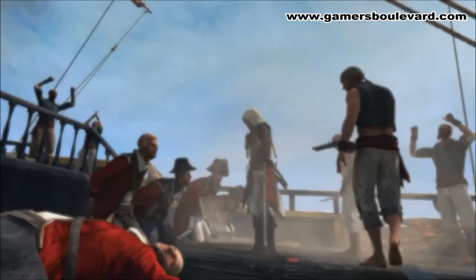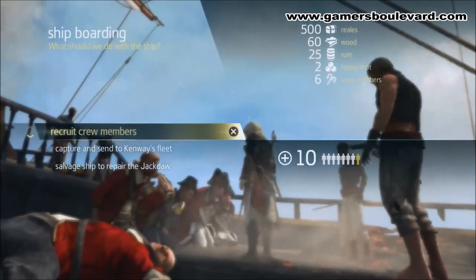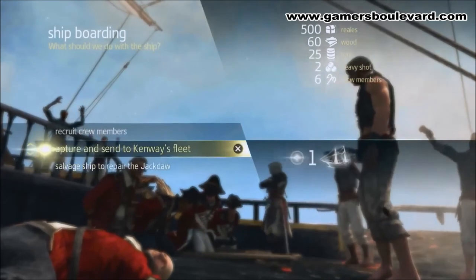Now that we've won, we can see the loot we've gained on the right side of the screen. You have three options for every ship you plunder: you can release the crew to gain crew members, send the ship to our fleet, or salvage and repair the ship if we took too much damage during the fight. For now, we're going to gain some crew members.